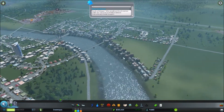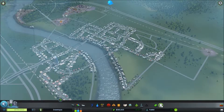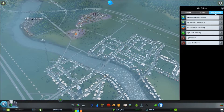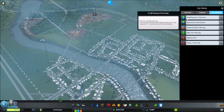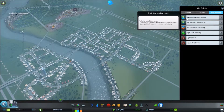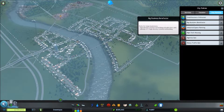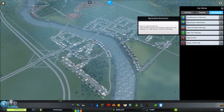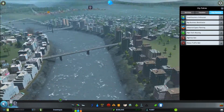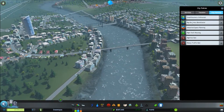Let's get straight into the gameplay now. In our last video we did unlock some new policies that I want to dive into, specifically under the City Planning tab. That'll be the Small Business Enthusiast, which adds perks for small businesses — Low Density Commercial Buildings double their sales, upkeep $2 per Low Density Commercial Building. And Big Business Benefactor, perks for Large Businesses — High Density Commercial Buildings double their sales, upkeep $4 per High Density Commercial Building.